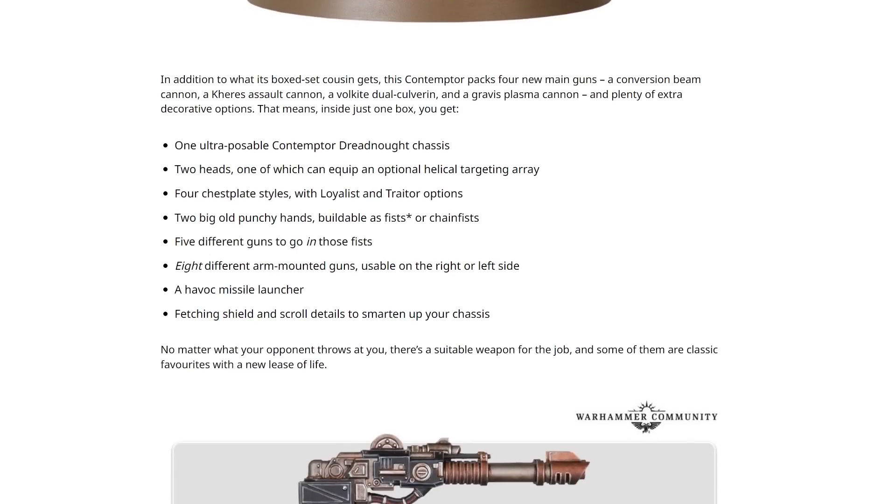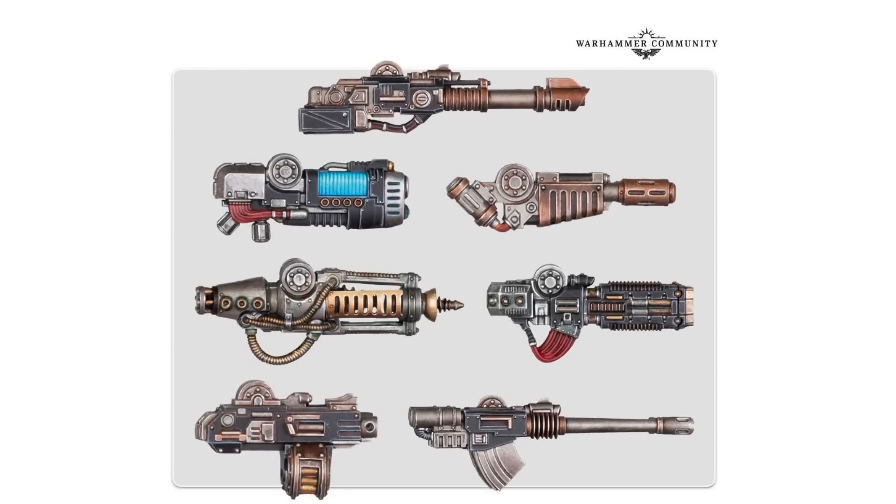The excellent news! When this thing launches in its own separate box — not in the big Age of Darkness box — it is going to arrive with all poseable parts, two heads (one with an optional targeting array), four chestplate styles, two big old punchy hands, five different guns to go in those fists, eight different arm-mounted guns usable on the right or left side, a Havoc missile launcher, a fetching shield, and scroll details. The options — they're all there, and that makes me mega happy.